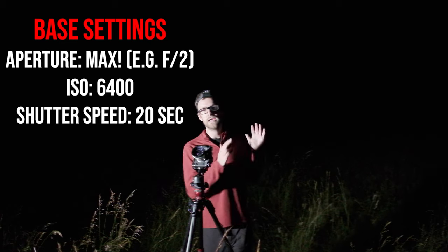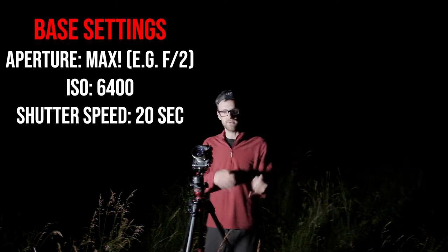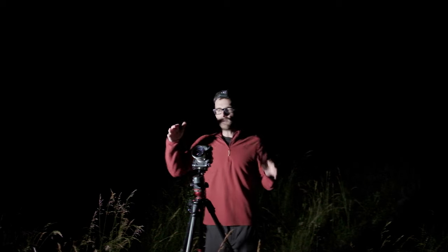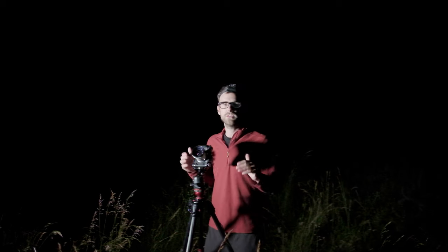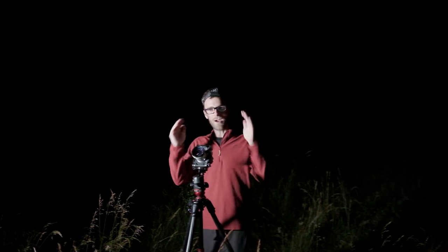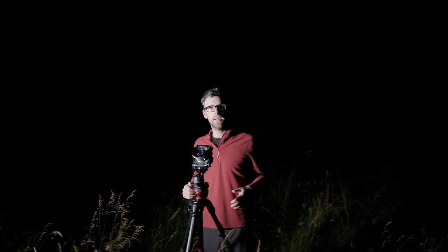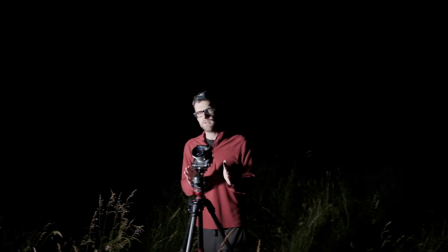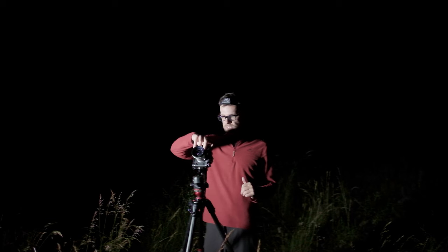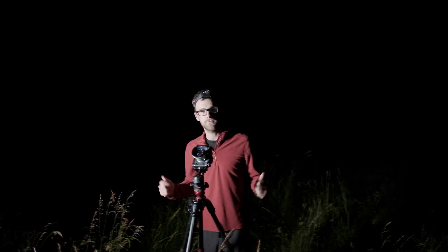Then my shutter speed — I worked that out in last week's episode, so go back and watch that. For me: f2, 20-second shutter speed, 6,400 ISO — we are shooting. I'm also shooting with a light pollution filter, but we're going to get onto that later. So make sure to subscribe — there's so much to learn about night photography. I'm locking down white balance around 4,300. I'll talk about that on another vlog because it's quite important. I'm going to set a two-second timer, turn the light off, and capture a beautiful base image.